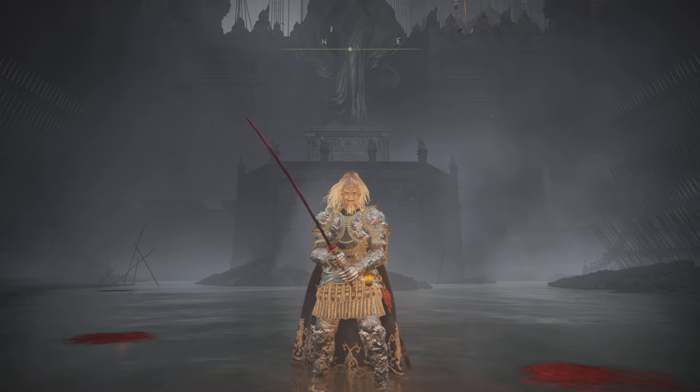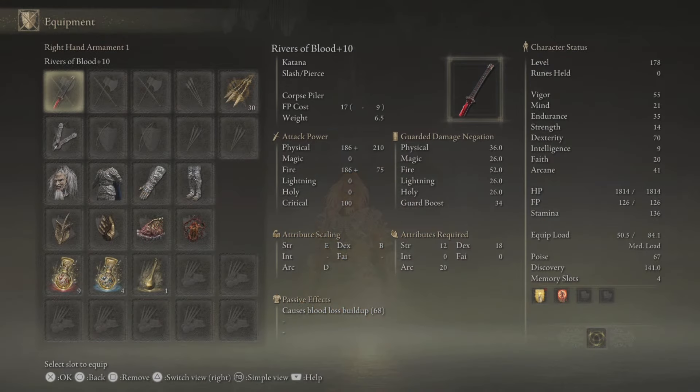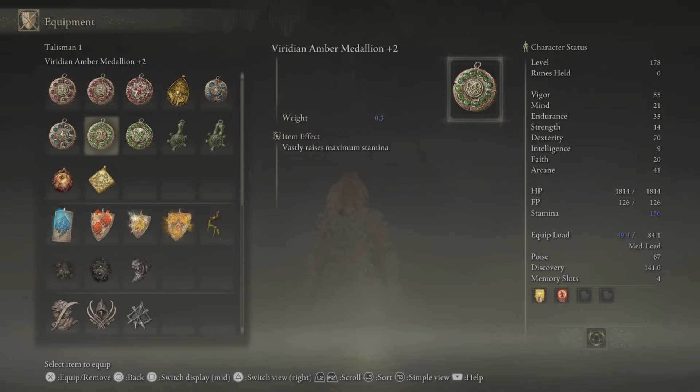Hello and welcome back, ladies and gentlemen — this is the Basic Gamer and I hope you guys are doing well and having a fabulous time. So today we are checking out how to get our hands on a talisman. It's the Viridian Amber Plus Three, which boosts maximum stamina by the utmost. We've been using this one in the past and it worked out really well, and now we've got the Plus Three.